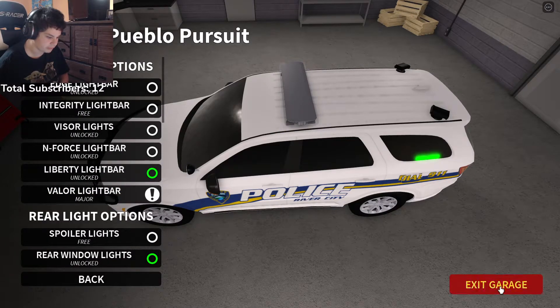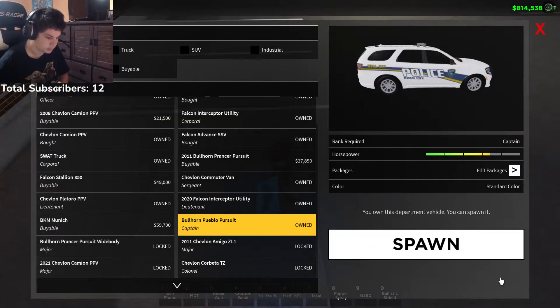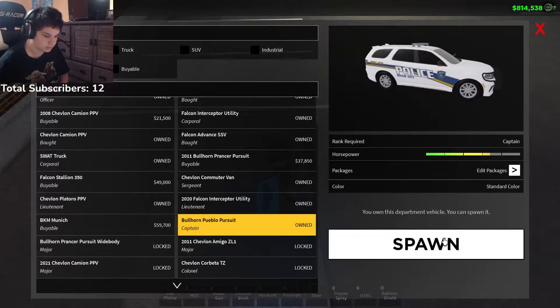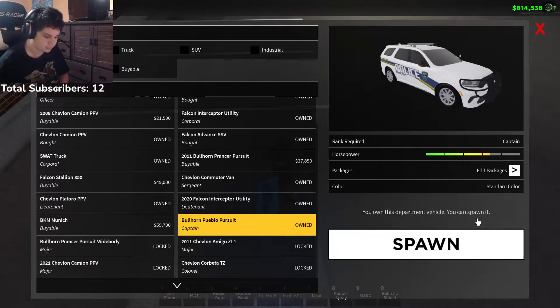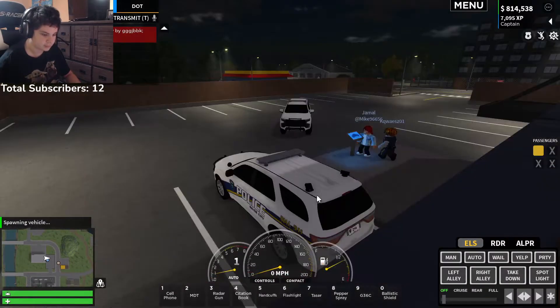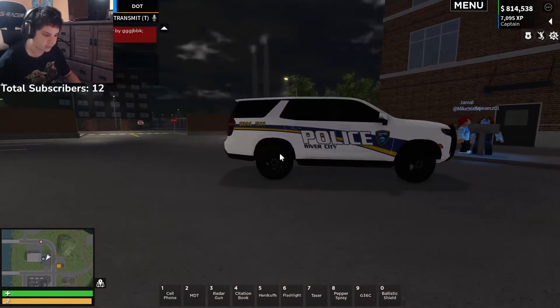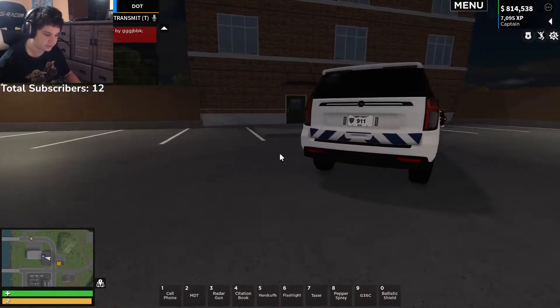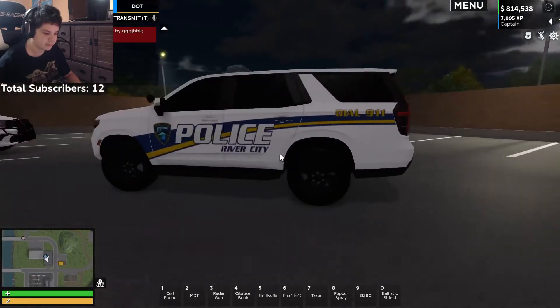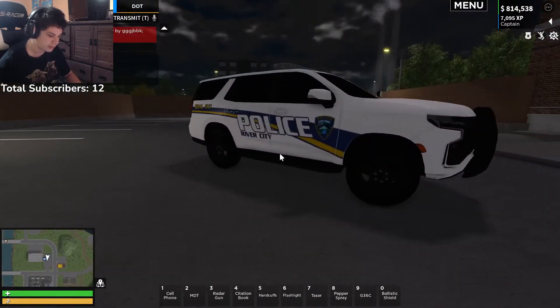I'm not sure if it's going to stay that way. If I exit garage here and go ahead and spawn it again, we'll see what that looks like in person. Oh yeah, that's the new car. You can get a look at that. Here is one of the new police cars. This is basically just the SUV version of the SUV we got last weekend's update. So that's pretty cool.